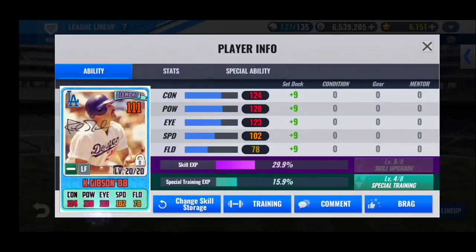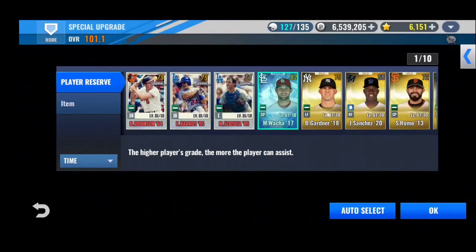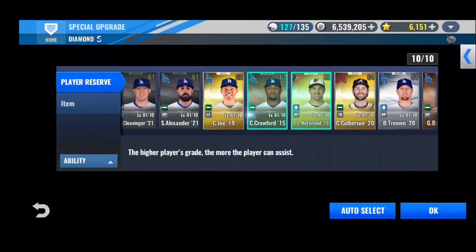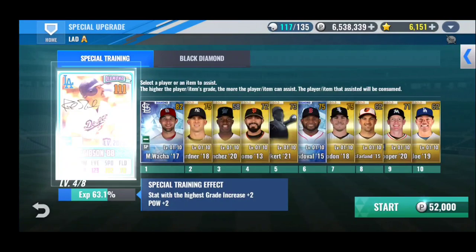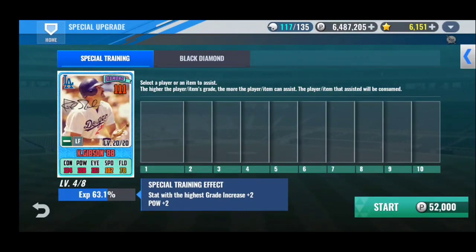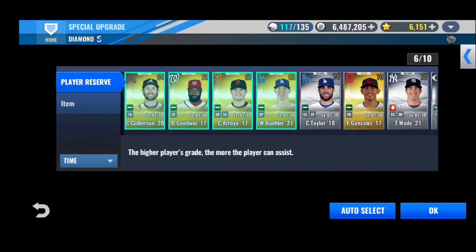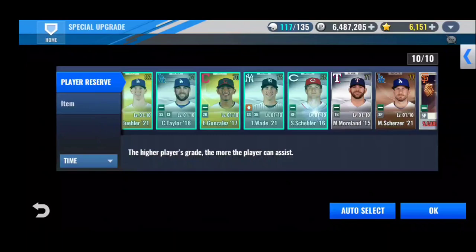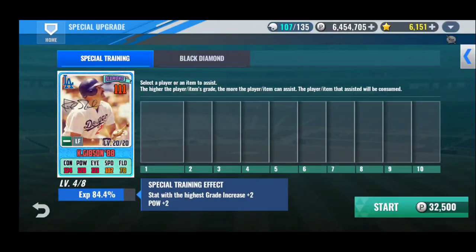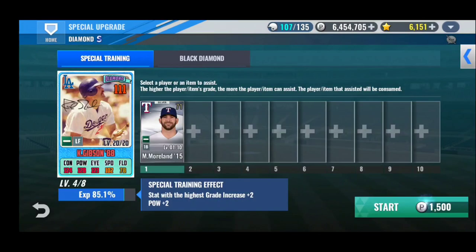Back into special training with Kirk Gibson. That was rough, that was brutal. At least we got Kershaw to the next level — I'll be happy with that. Oh, one more — we'll just throw Connor Joe in, I'm not going to use him anyway. We actually might be able to get him to level 5, that'll be nice. We just come up short by about 15%, but we'll get him there next time. So we'll throw in Moreland and that'll be it.